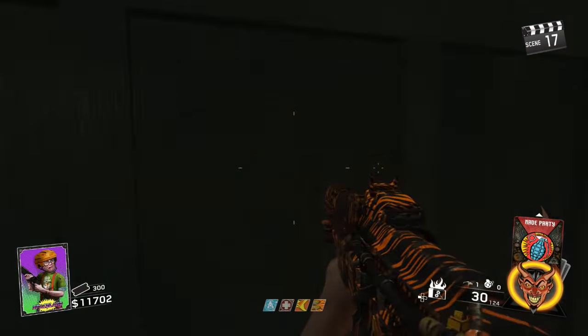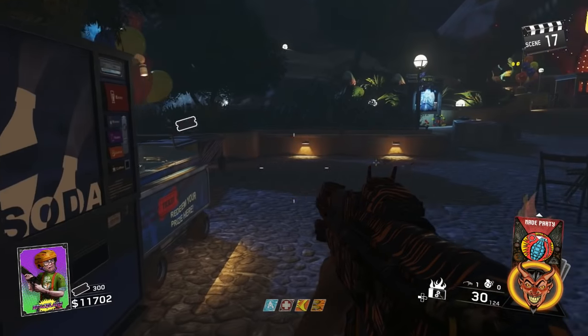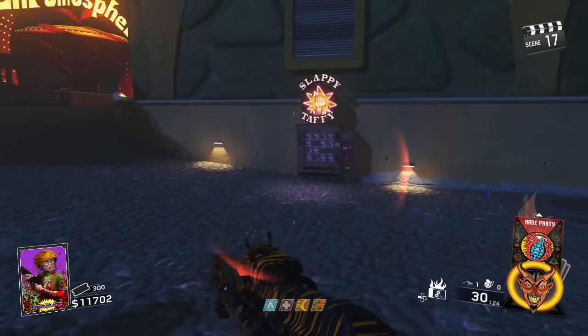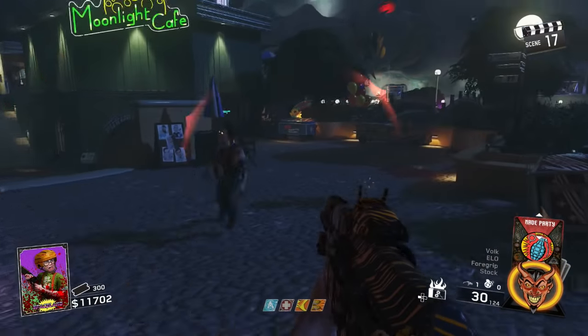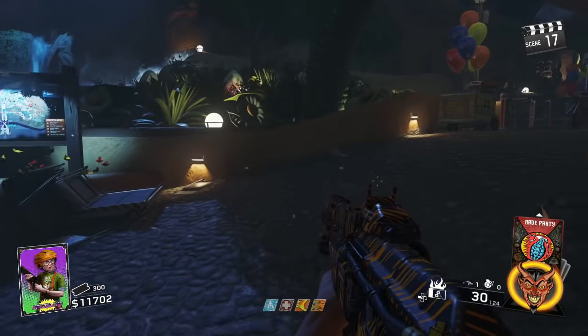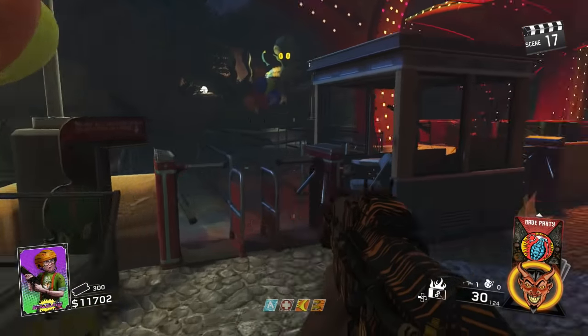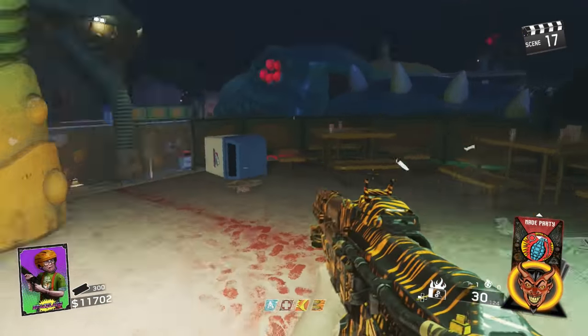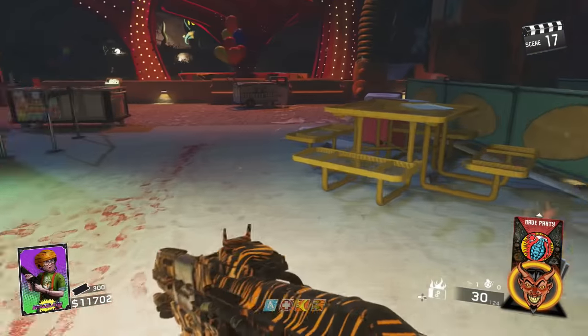There's pretty much nothing here — we got an HVR wall buy right there if you want it, some ticket booths. We got Slappy Tabby, a new perk on this map — it increases your melee damage. I wouldn't recommend it unless you're doing a melee-only challenge. There's another trap here, kind of pointless, and over here is absolutely nothing, just a little way to jump down.